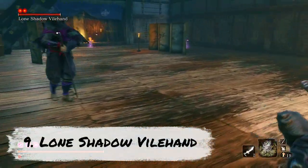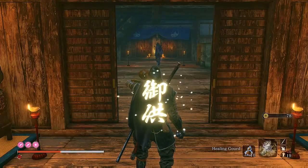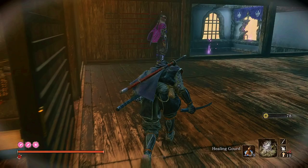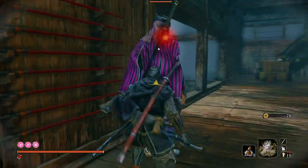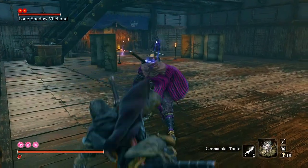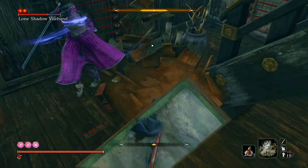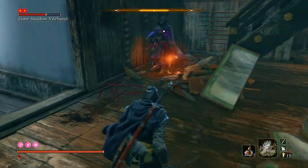At number 9, we have Lone Shadow Vile Hand and the Ninja Sidekick. This is one of the more obvious bosses to fight using the puppeteer ninjutsu, purely because at this point you would have just acquired the skill and you can easily take out this ninja and use him to help you in this fight. If you decide not to use any cheesy tactics and fight in a somewhat fair way, using this puppet is definitely a big help.